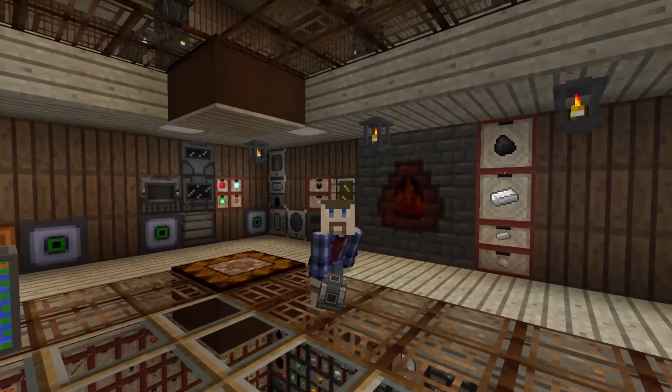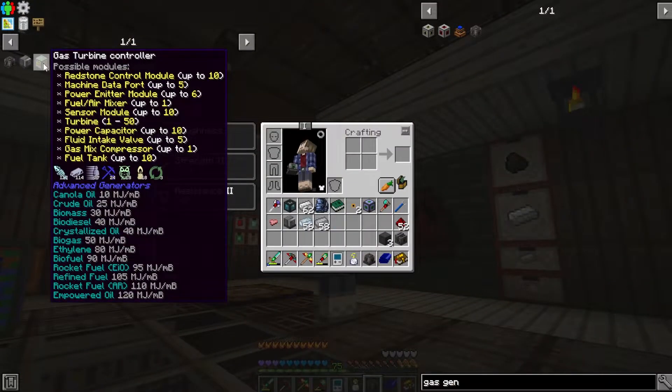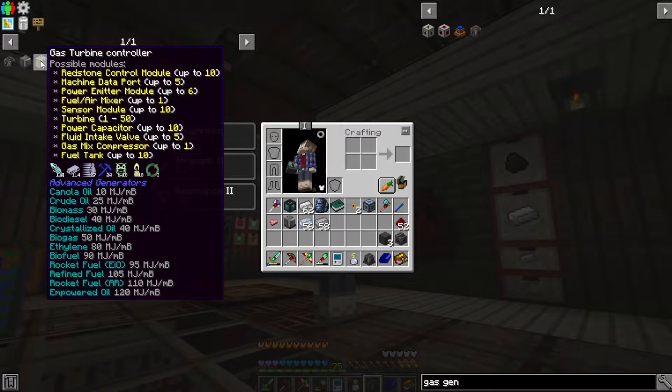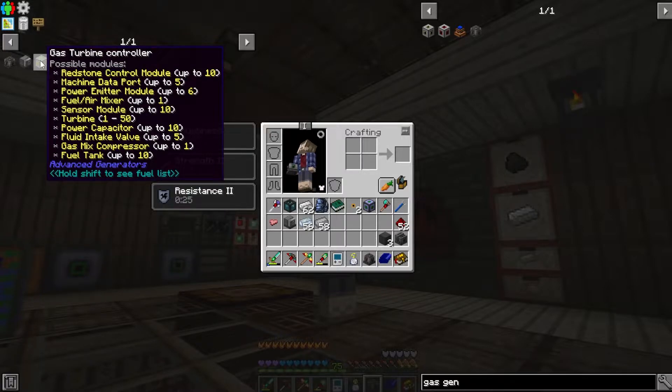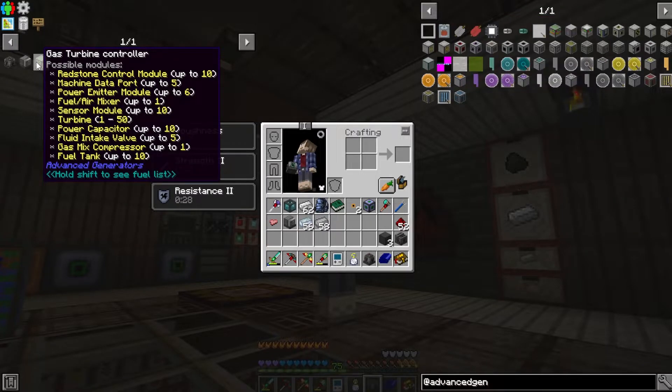We could just end this here and set this up, but why do that when we can fall down a massive complicated rabbit hole I've never actually done before? That's delving into advanced generators and setting up a massive indurnium gas turbine to generate a whole lot of power. When you mouse over the gas turbine and hold shift, it shows the various fuels — ethylene is one of the better options but not the only one. It's a big multi-block structure with turbine modules (up to 50), a flux generator power emitter for RF output, a fuel air mixer and gas mix compressor for efficiency, fuel tanks, and power capacitors for a large internal battery.